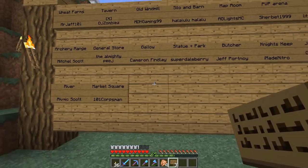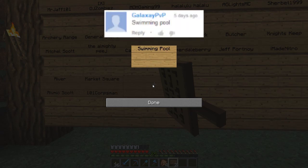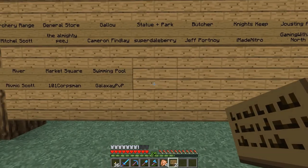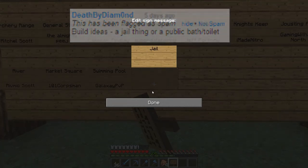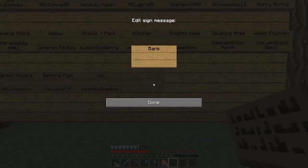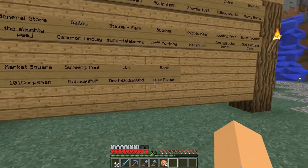I've only got three comments today — three signs — so I should get through these pretty quick, since it took me like five or six minutes last time. First one is a swimming ball, by Galaxy PVP — great suggestion, very cool, I'm starting to get ideas about it. This one was flagged — not sure why — by Death by Diamond, and he suggested a jail, pretty cool idea. And this last one by Luke Fisher also suggested a jail, but the first part was a bank, which I thought was a pretty cool idea. Thank you guys for those comments, that was awesome.